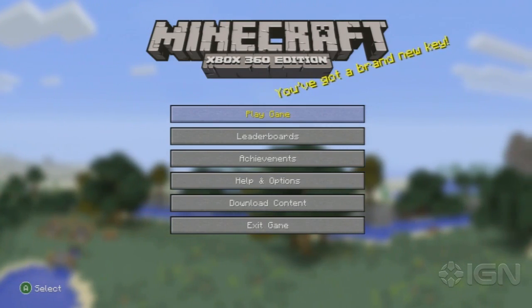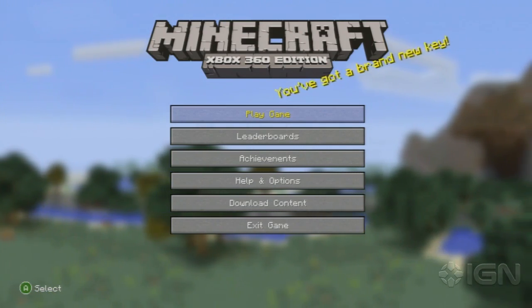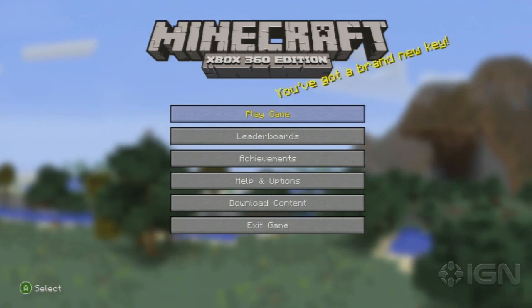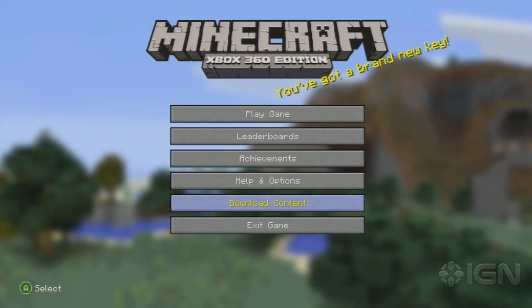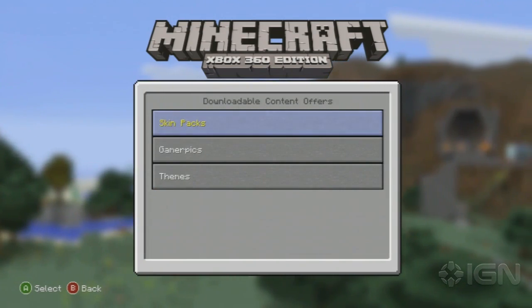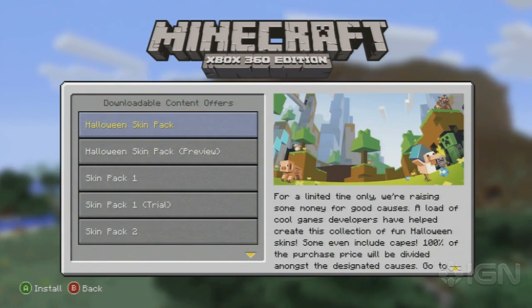Hey guys, Destin Laguerre here for IGN.com. There are some cool new skins for the Minecraft 360 version. They are Halloween skins with Halloween coming up. It is $2 or 160 Microsoft points. There are 55 skins and all the proceeds go to charity.